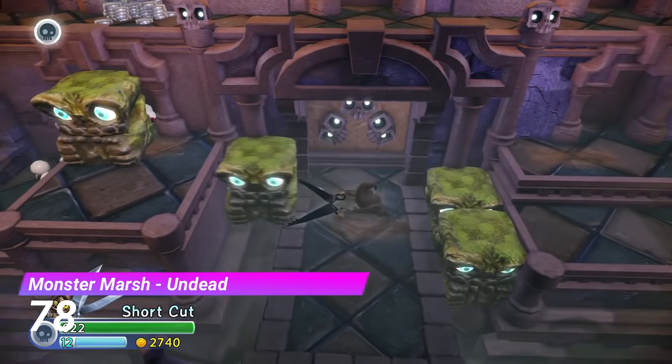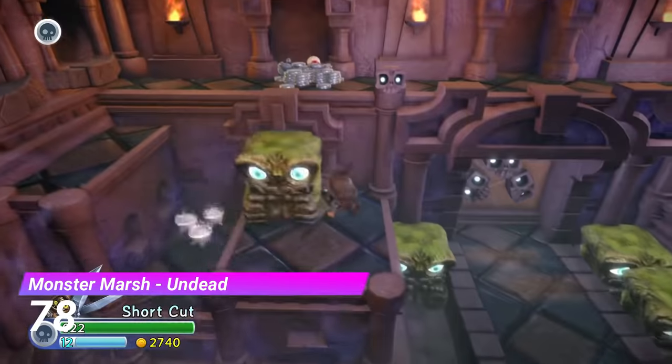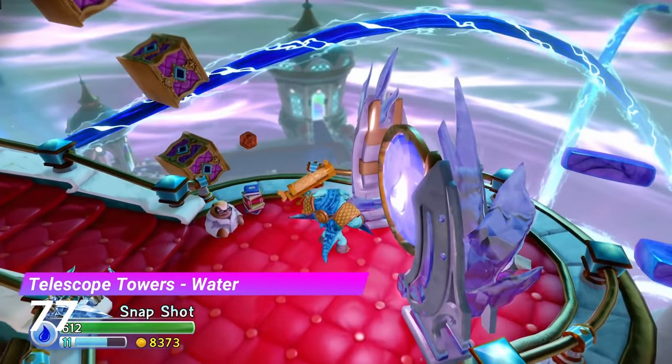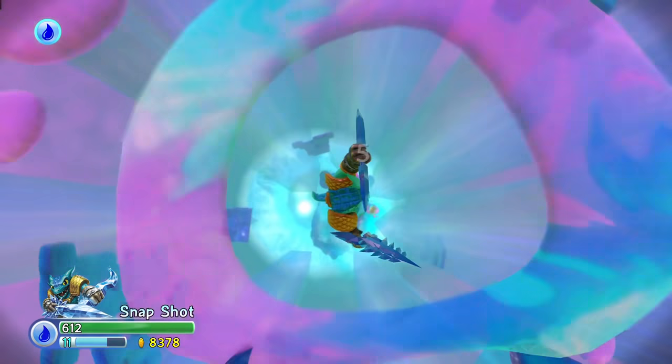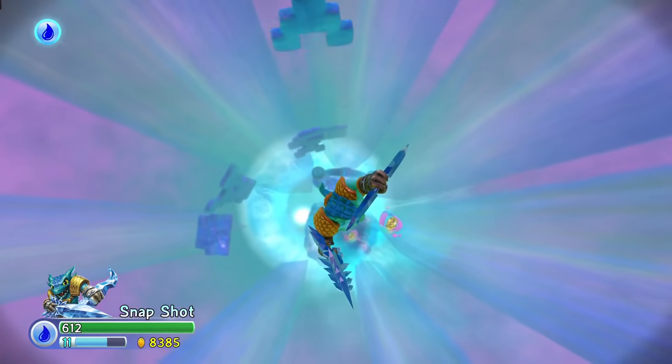Monster Marsh's Undead Gate reminds me of the Temple part of the Sheepwreck Islands, and that's an underrated level. The Water Gate from Telescope Towers is a weird one for sure — you just take a big jump, go through some rings, and then bam, you're at the hat. It's weird, but in a good way.